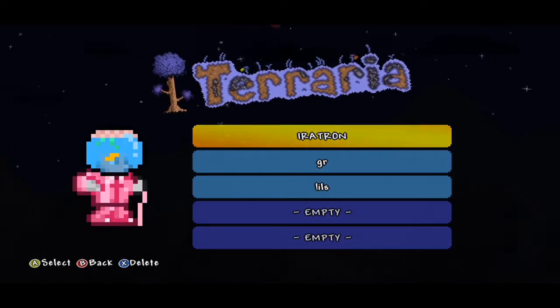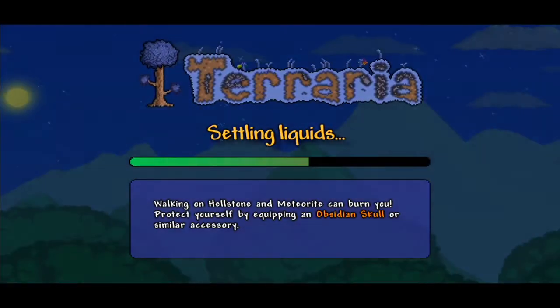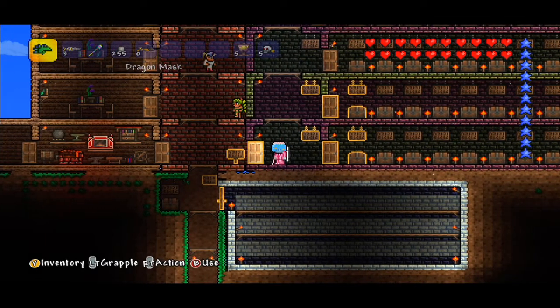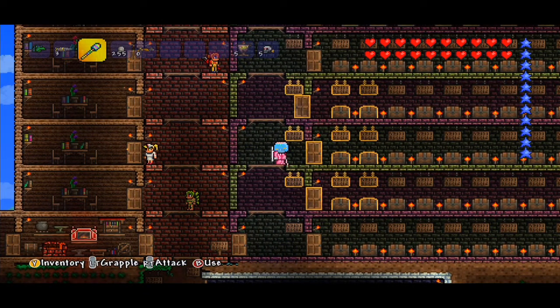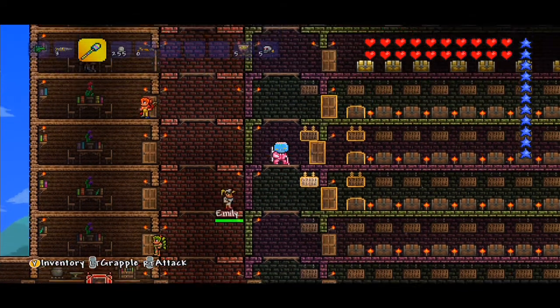Hey folks, this is Iratron. Thank you very much for joining us tonight as we continue our walkthrough of our all-items map for the game Terraria on the old Xbox 360. We've gone through weapons, armor, misc items, building materials, furniture, that kind of thing, and boss spawns.